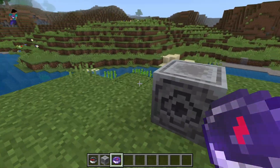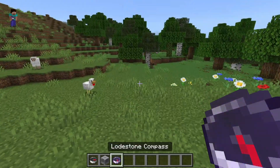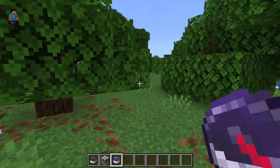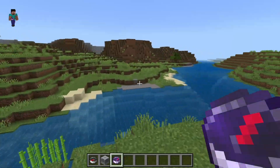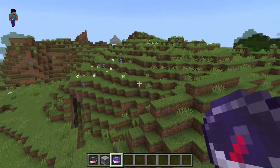So you can keep this block in your base and then take the lodestone compass whenever you go on a mining adventure or go exploring, and basically you would follow this compass in order to go all the way back to the lodestone block. That is certainly a great option that you have and it is certainly going to help you out in many situations.